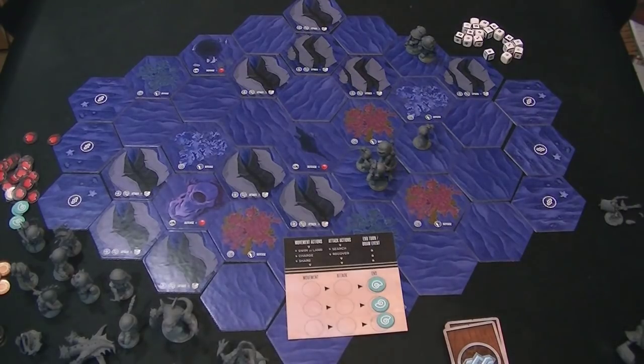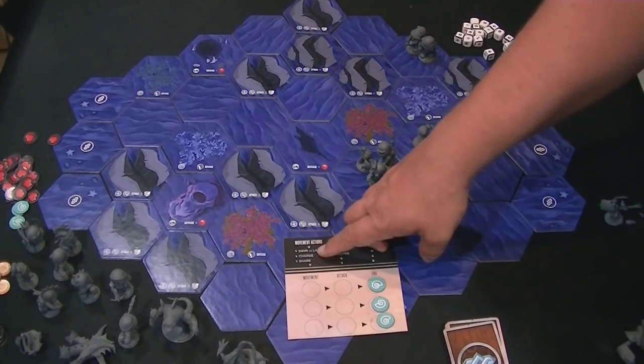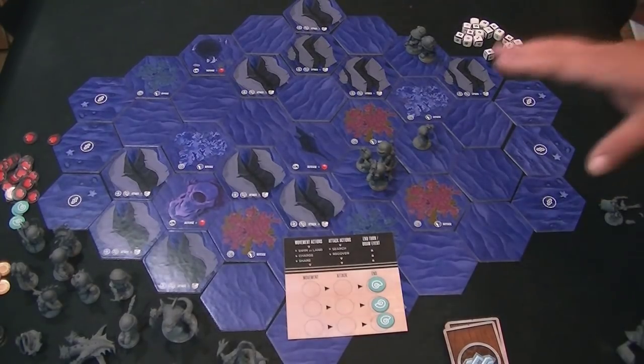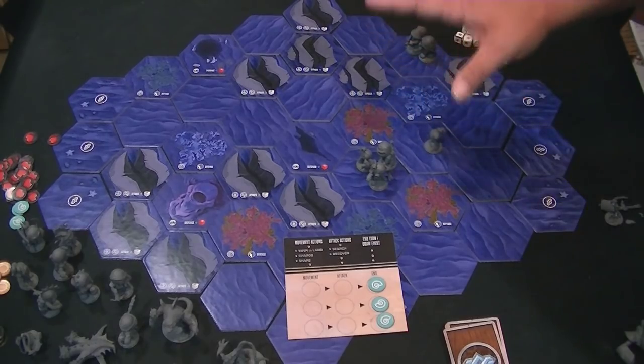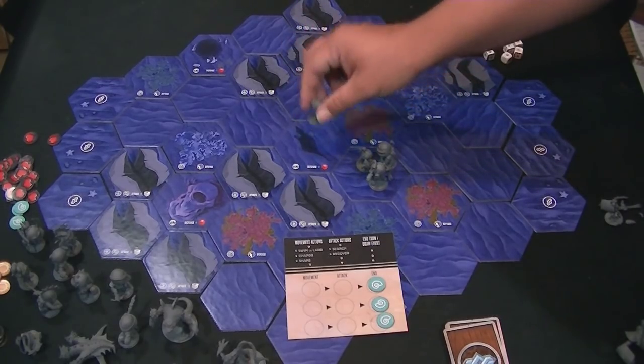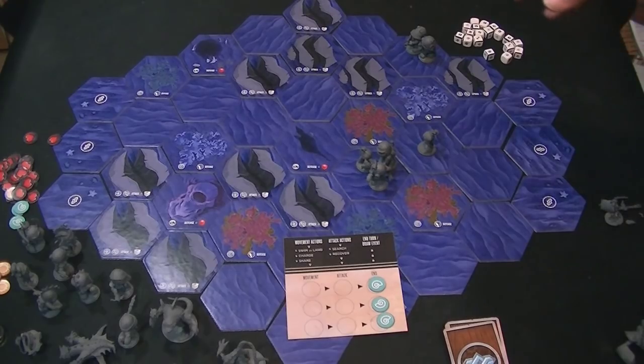Move actions are very simple. There are technically four move actions you can do: swim or land, charge, and share. You can do these as part of your normal movement — that's very important to note. These people are walking on the floor of the ocean, but if you swim, you can move an additional space. The swim action also gives you a chance of swimming up on top of the rock. However, when you're swimming, it degrades your lowest defense die by one color. So you don't want to stay swimming unless you want to keep moving.